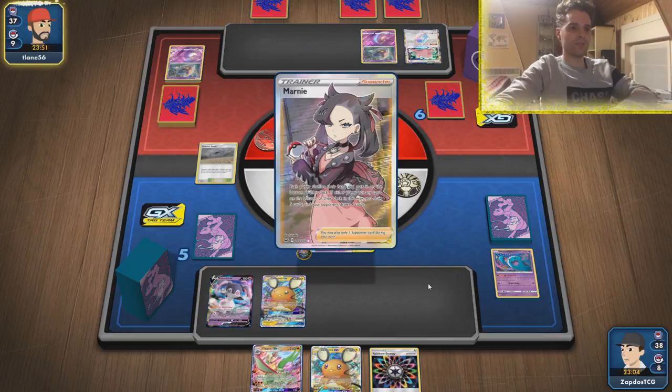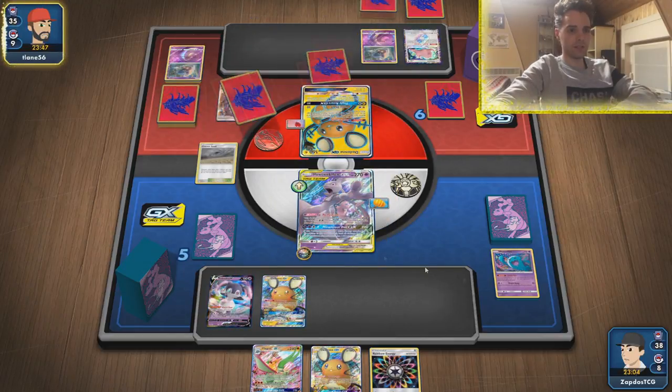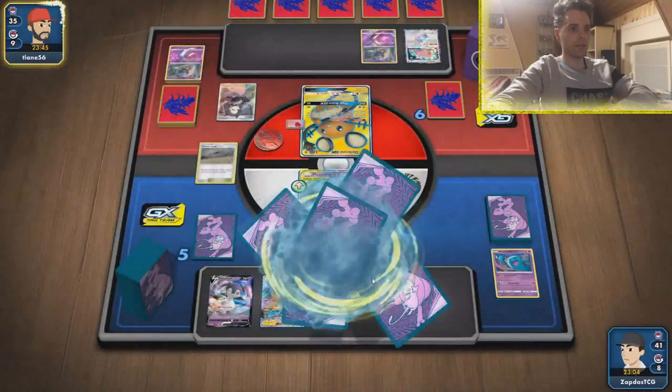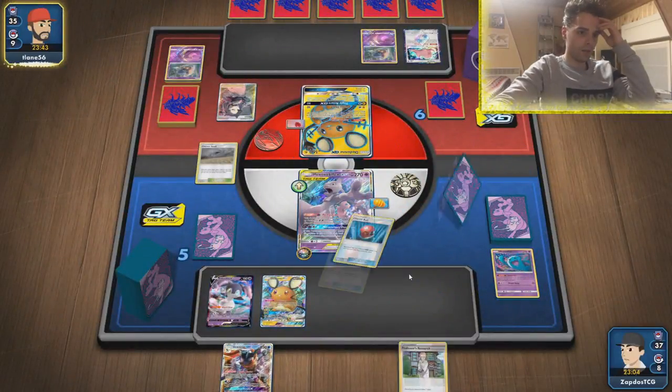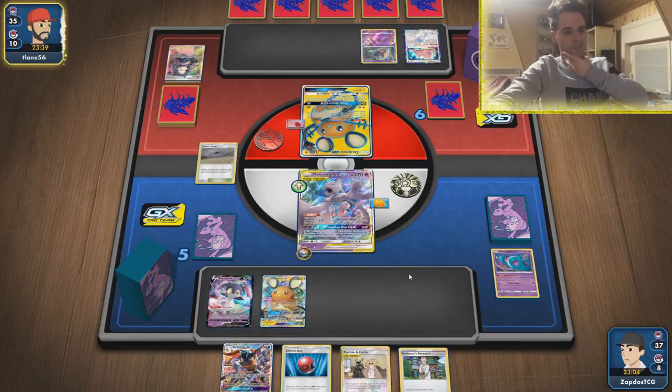If he uses Horror House GX, we can still use Solburst GX afterwards, so we can get that Weak Guard Energy equipped anyhow. Okay — four trainer cards already. I'm afraid of this scenario.